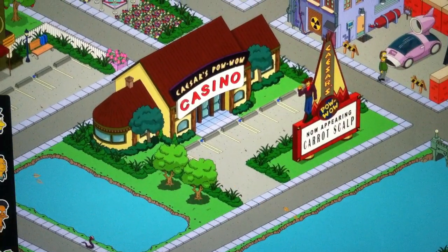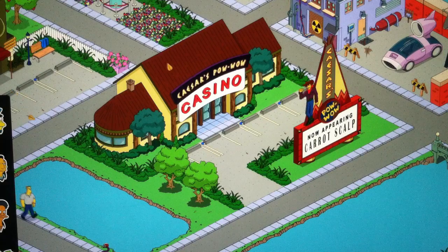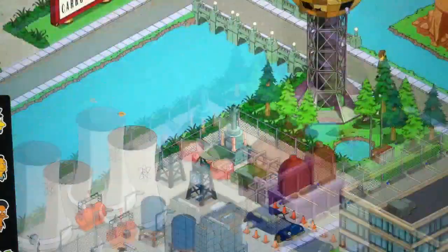First off is the Caesar Powwows Casino. I put it over here where Krabappel's apartment used to be — I put that in a new spot, which I'll show you in a second. Nice little drive-in with some parking spaces, a lake nearby, and their sign. So there's that. Pretty cool. I mean, it's kind of big, but what are you going to do?